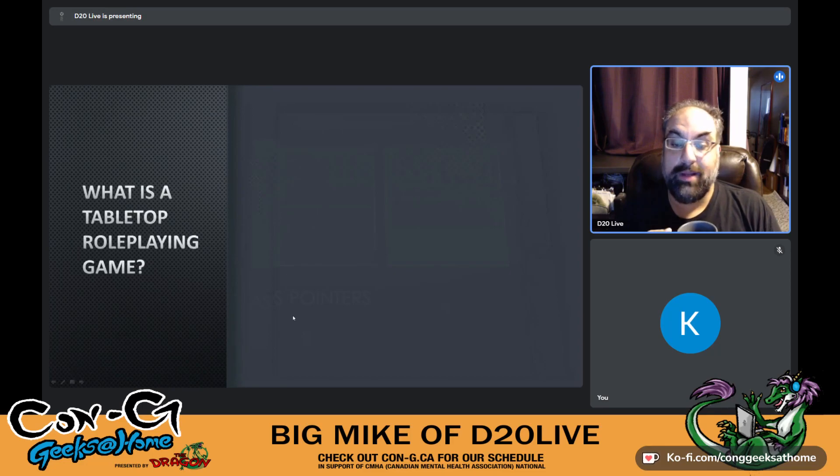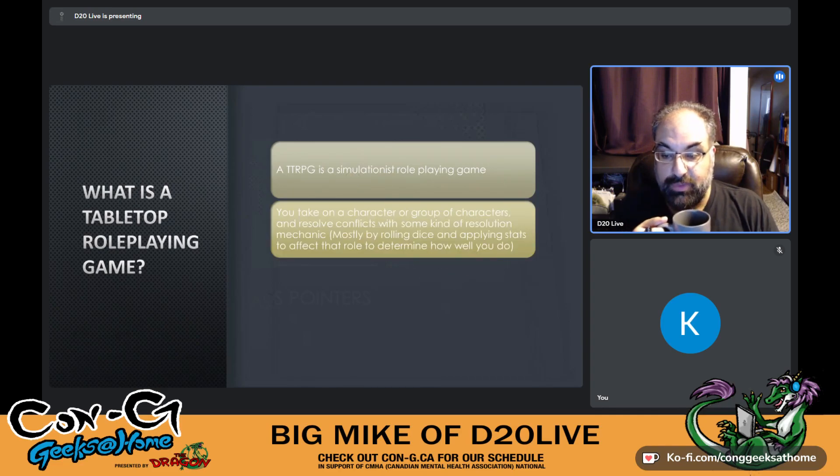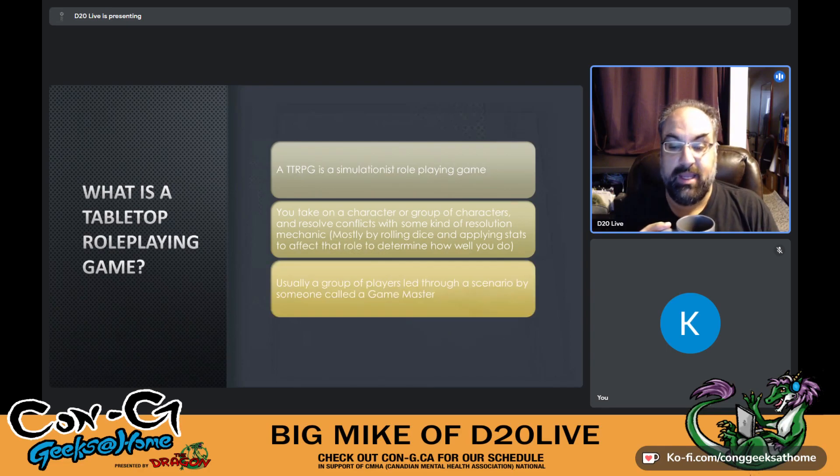What is a tabletop role-playing game? As TTRPGs become bigger, more designers are experimenting with the limits of the term, but at its core a TTRPG is a simulationist role-playing game where you take on the role of a character or group of characters and resolve conflicts with some kind of resolution mechanic — mostly done by rolling dice and applying stats. There's usually a group of players led through a scenario by someone called a game master.